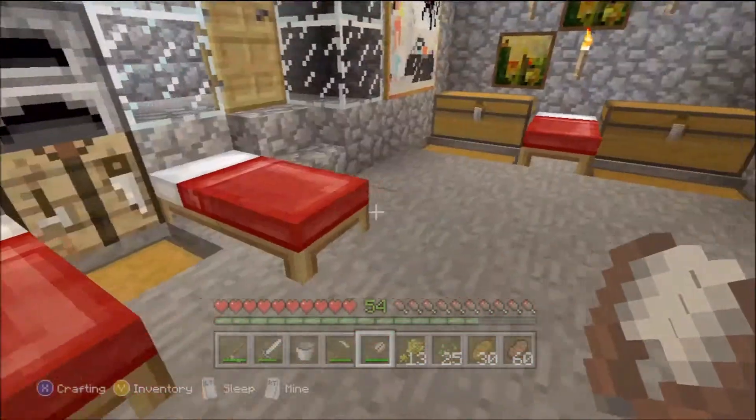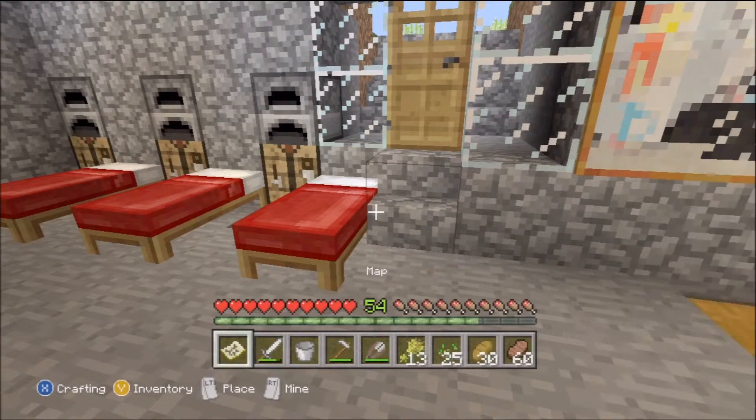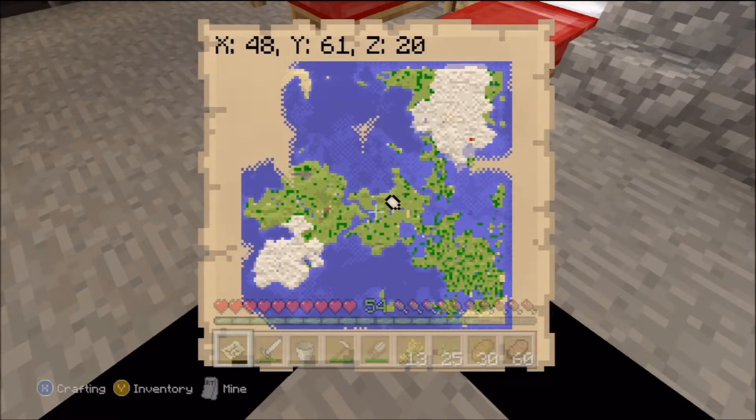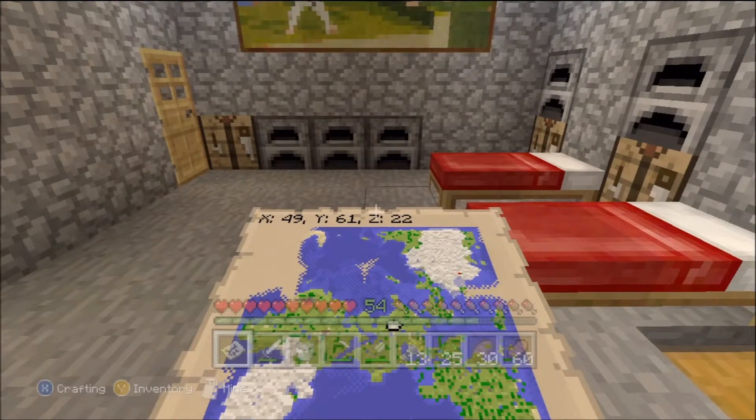I haven't had a chance to investigate everything on the map yet, but the next episode is going to be caves, caverns, and more. We're going to do a little cave exploring — I'll show you my tips and tricks for getting around caves without getting lost. We might look for a mine, a stronghold, maybe find a couple mob spawners, and then do an episode on mob spawners and XP spawners. I hope you enjoyed this episode — leave questions, comments, or tips down below, and please like and subscribe.